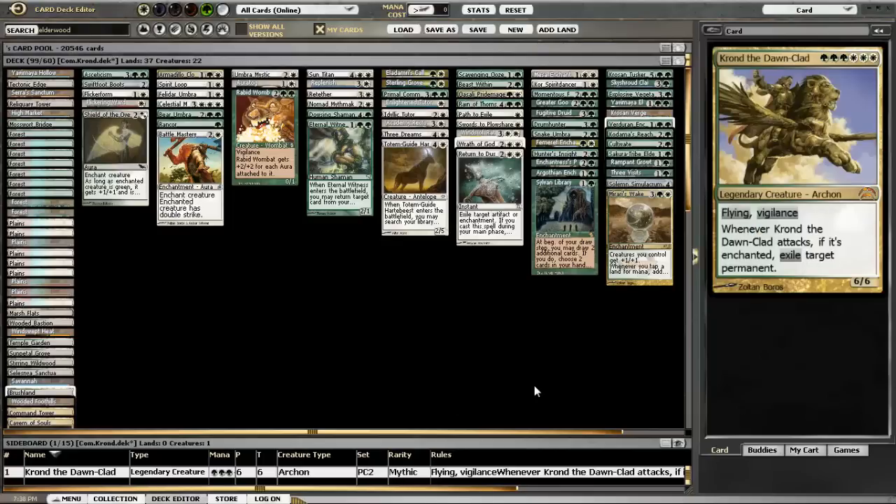Welcome back to another episode of Conqueror and Commander - this is volume 98, featuring a Commander deck based around Krond the Dawn-Clad. If you want to check out the full deck list, go to puremtgo.com and find my article - it'll be laid out there in an easy-to-read format. I chose Krond mainly because I hadn't really seen him played since Planechase initially came out last summer. I think I've only run into him as an opposing commander once before I made this deck.